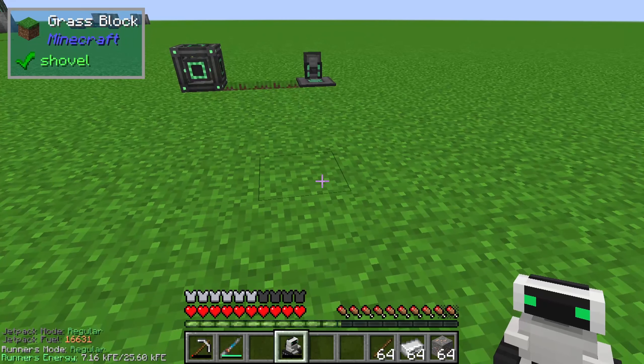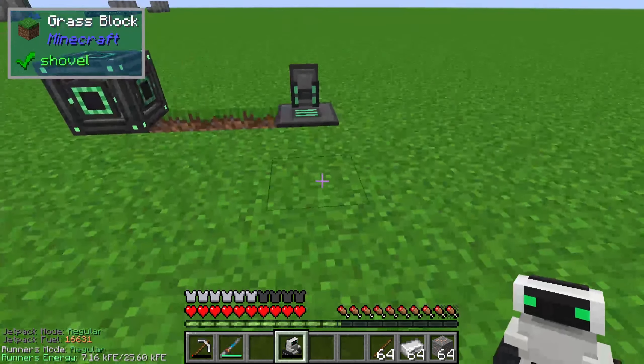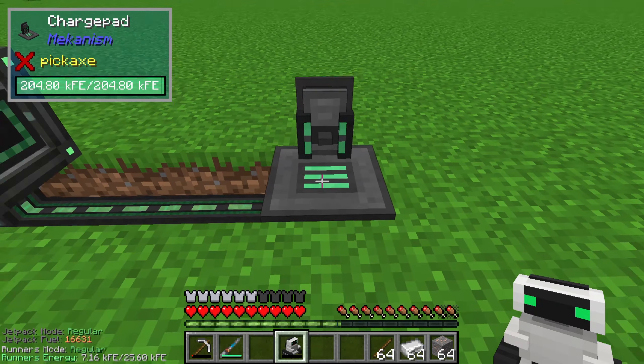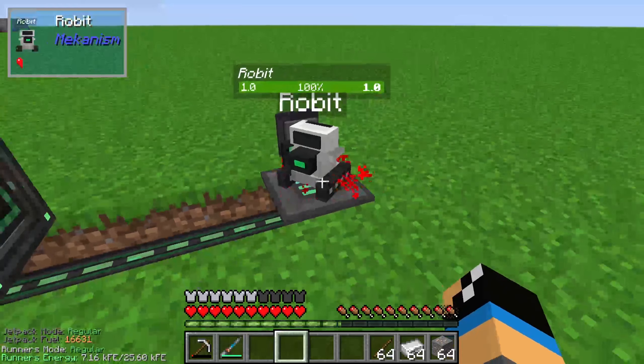To give our little robot a bit of life we need a charge pad. We need this charge pad, then shift and right-click, and our robot is created in the world.